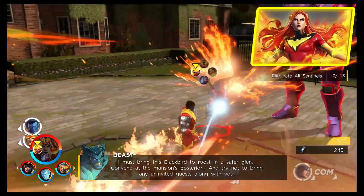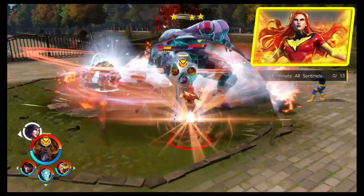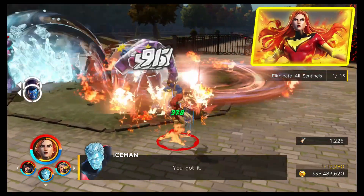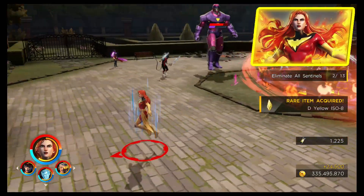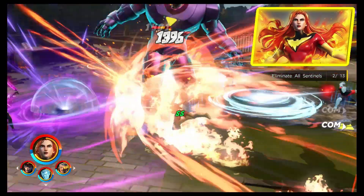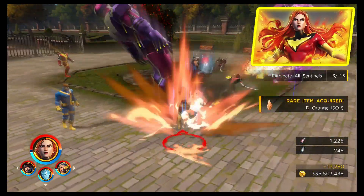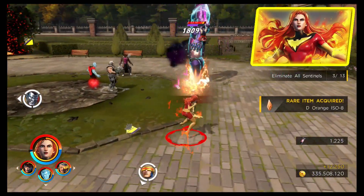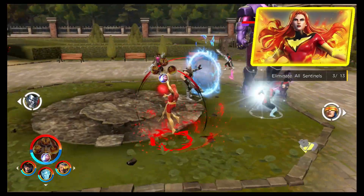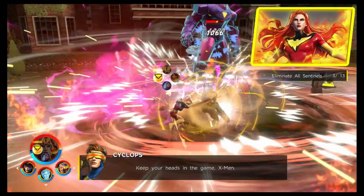The alternative costume is a simple recoloring that works well as a Dark Phoenix look. In the future, it'd be great to see the 90s X-Men look or the New X-Men black trench coat style. To unlock this costume, you need to complete the level 180 Gauntlet — if you're struggling with that, I've got a video on the channel covering it.